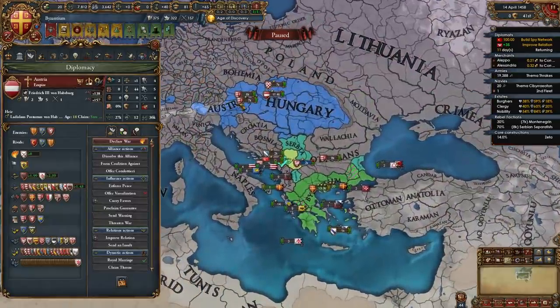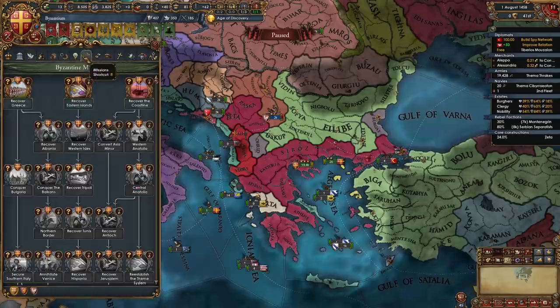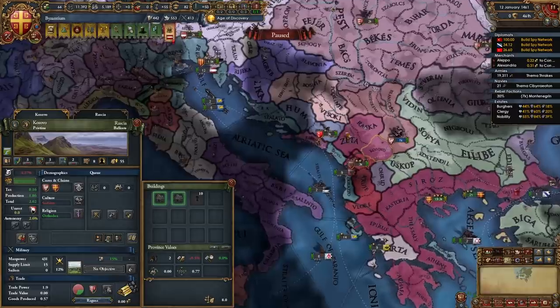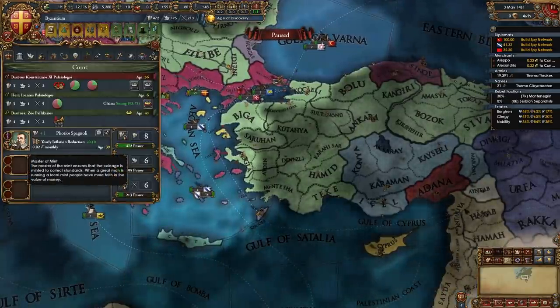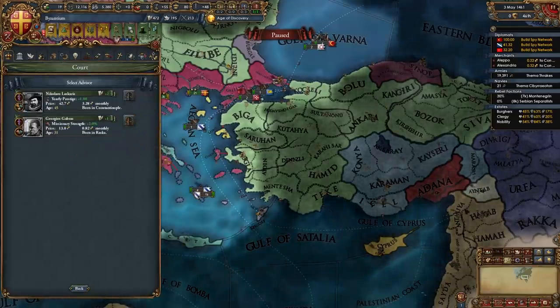At this point if you've defeated Epirus you will have unlocked the mission Recover Greece, which gives you some permanent claims in the Balkans and in Anatolia. Of course you will want to dev Kosovo up to 10 production to maximize your income from gold. Just make sure you hire an inflation reduction advisor - if you don't have one keep firing the level 1 advisors until you get one. At this point we're still waiting for our truce with the Ottomans to run out, so declare on whichever Balkan minor you can.